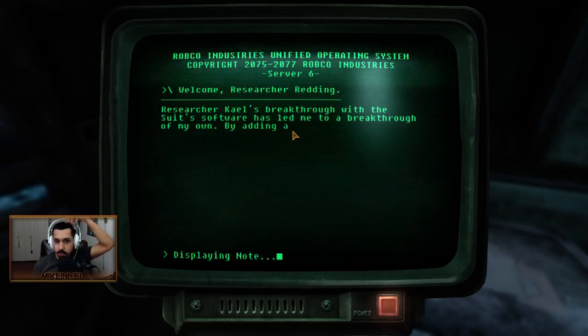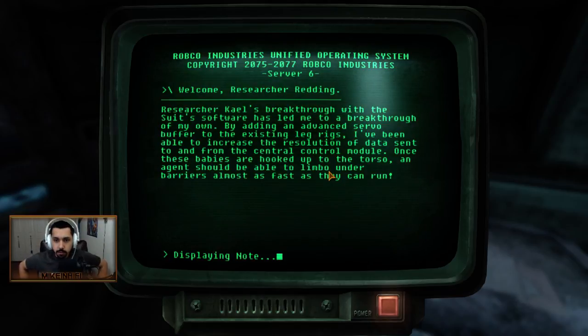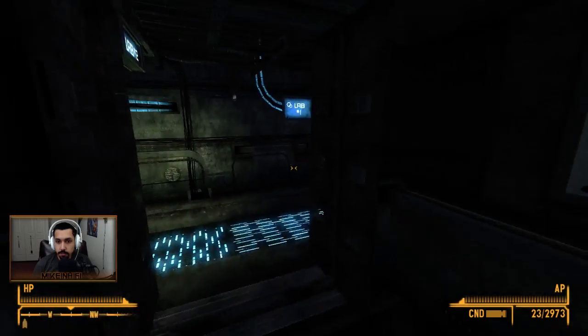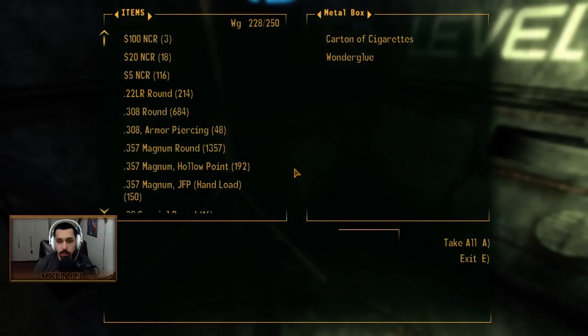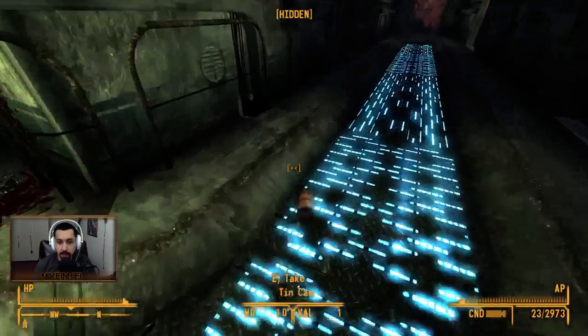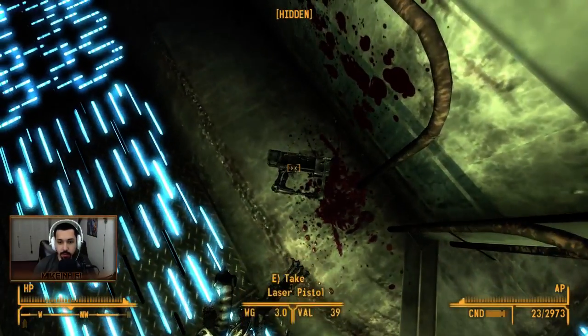Boot test. Researcher Kale's breakthrough with the suit software led me to a breakthrough of my own. By adding an advanced servo buffer to the existing leg rings, I've been able to increase the resolution of data sent to and from the central control module. Once these babies are hooked up to the torso, an agent should be able to limbo under barriers almost as fast as they can run. Nice. Maybe there's somebody that made a mod of the beginning of Fallout 1 or something, who knows.